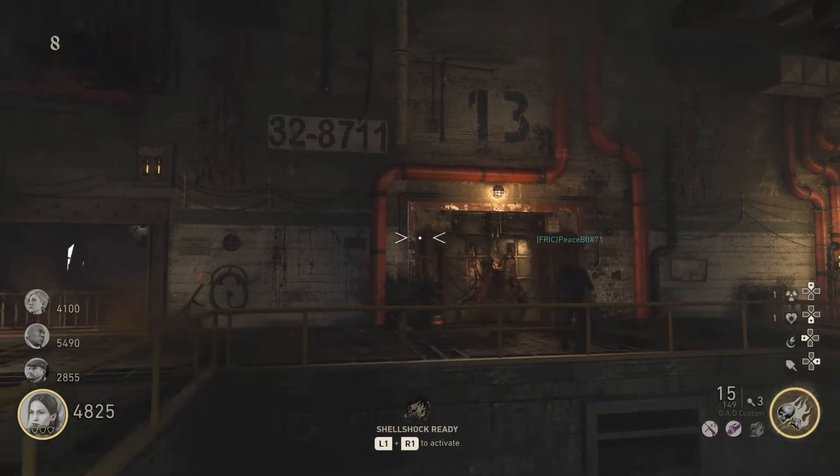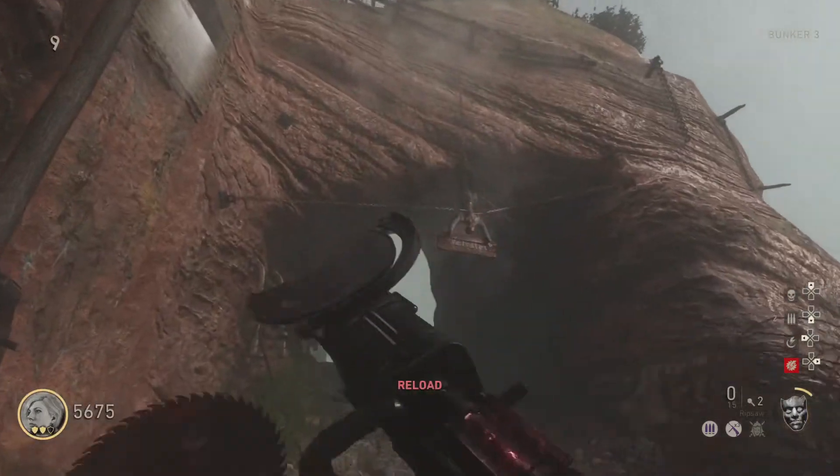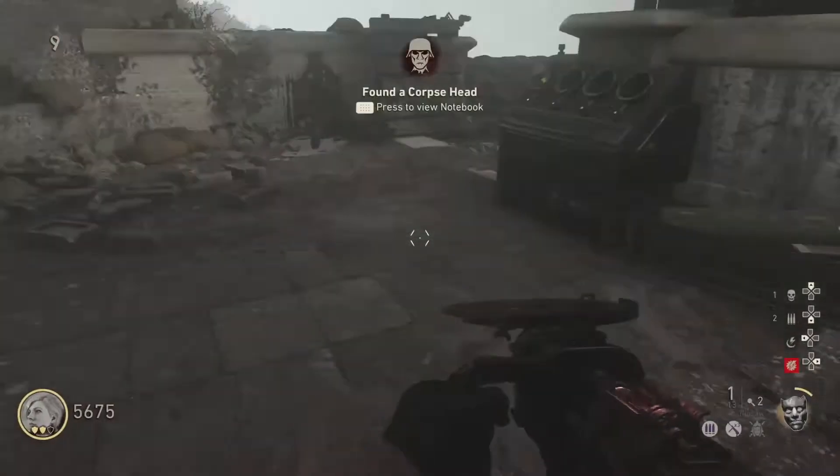Once you've done that, you'll need to make your way outside of the bunker where the weapon station is, to the curved staircase with the chained inverted corpse right below pack-a-punch. You'll take the ripsaw and sever the head from the corpse, where it'll land on the ground and you'll pick it up.